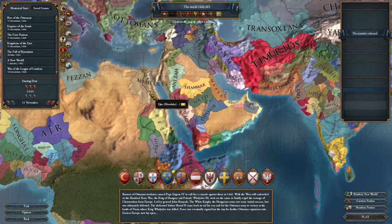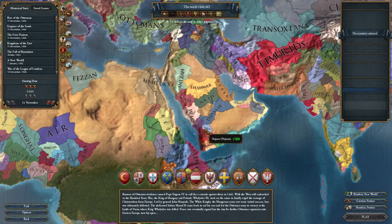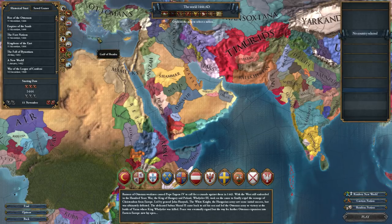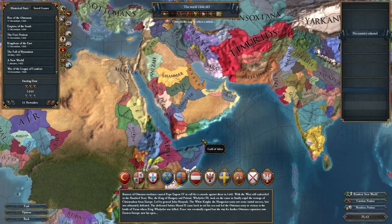I'm recording this before the official patch notes are out that really detail all the changes in the free part and the paid part. I think I've got most of it, but there's a possibility I'll miss something or confuse something that's one versus the other. Cradle of Civilization focuses heavily on this area of the world, both with a redrawn geography, new countries, and countries that have been moved a couple of places.